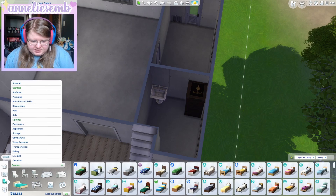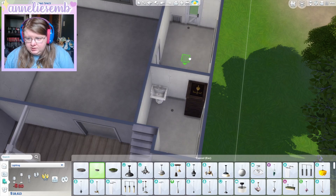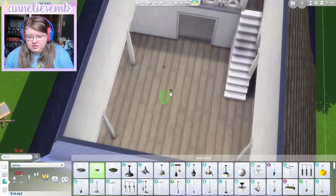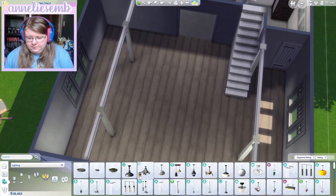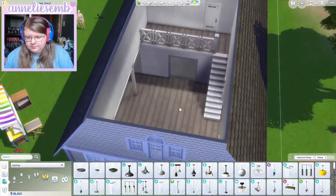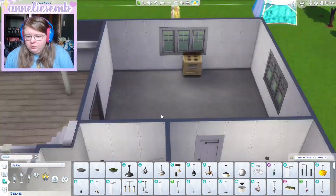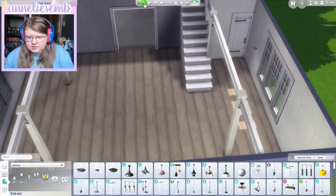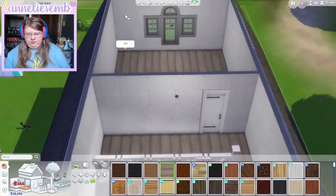Let's just get some lights in everywhere so I can see what we're doing. In here and here — that doesn't make any sense being in the middle there, so I'll just go there. I quite like those rustic slats, so we'll put them through here like that.